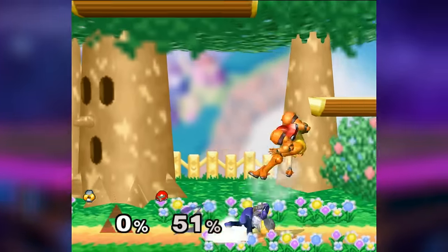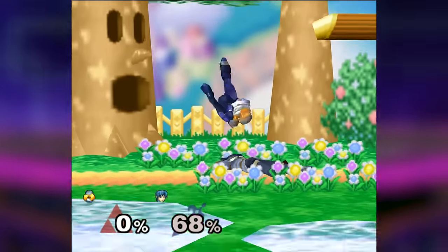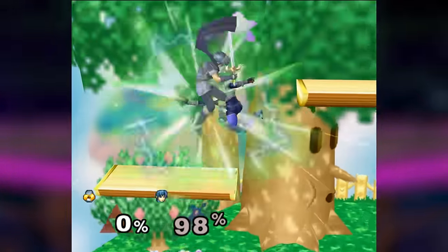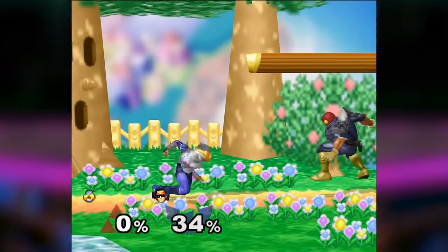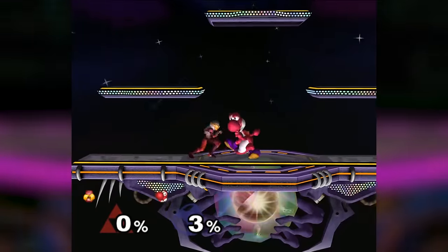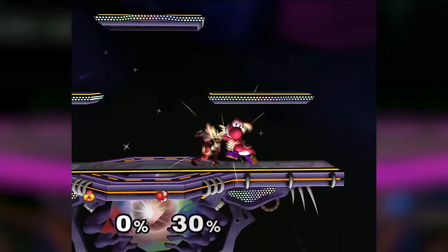One of the most common complaints is directed towards her ridiculous grab game. Sheik's grab is her most dangerous and strongest tool. All of her combos can start from down throw, which pops up floaty characters to easy-to-hit heights and starts a tech chase situation on fast-fallers. She's also considered a low tier slayer, because her down throw combos into itself on many of the weaker characters — also known as a chain grab.